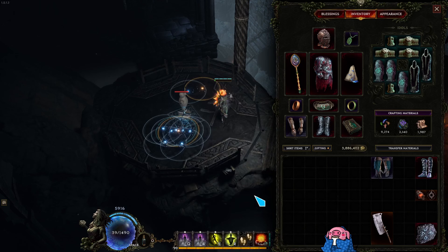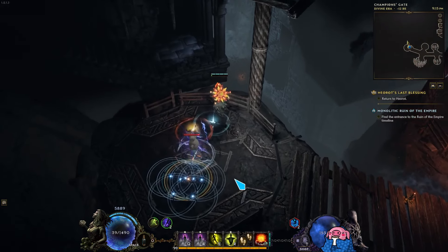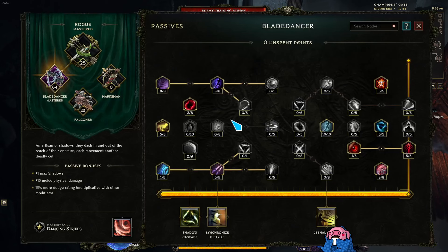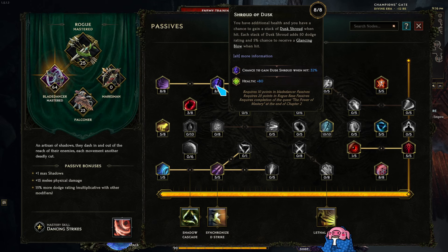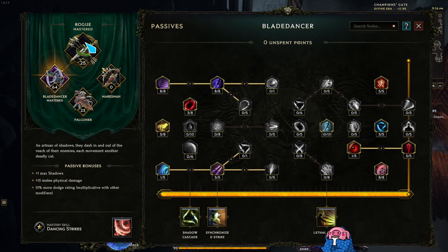Excellent. At 250 critical strike chance from our Peak of the Mountain. So we're a low life build — we're tanky. We are much tankier than I thought we were going to be. Comparing this to something like a Sentinel, I like to call out this node here for less damage taken while moving. This is approximately equal to the less damage taken from nearby enemies that Sentinel has in their base mastery.